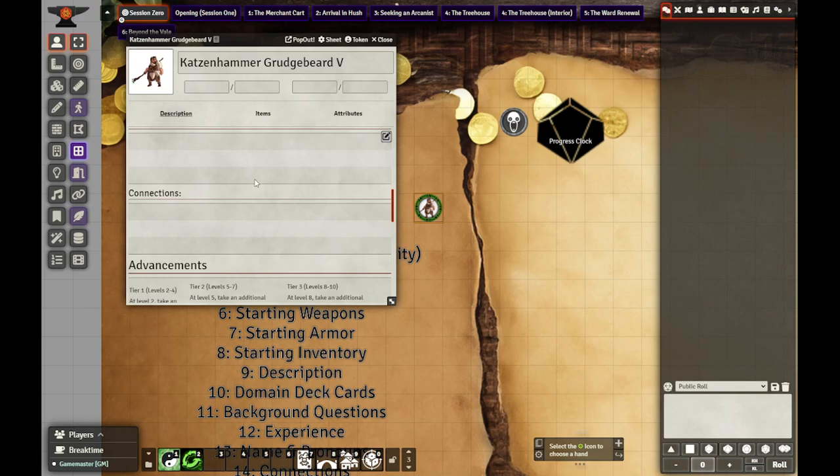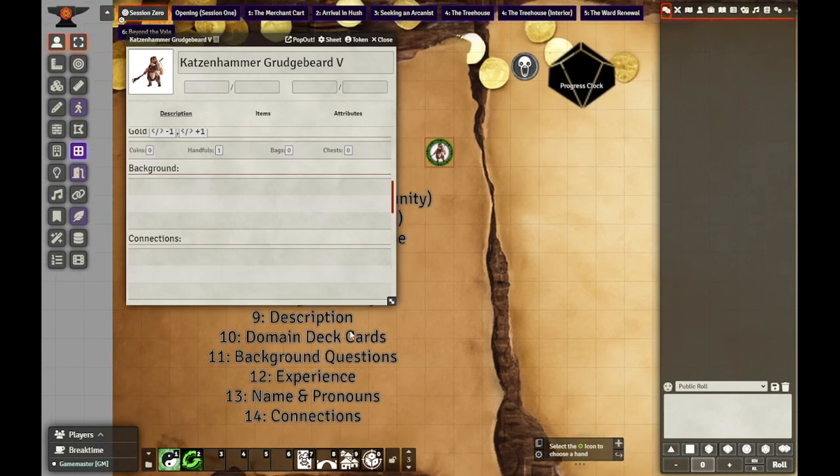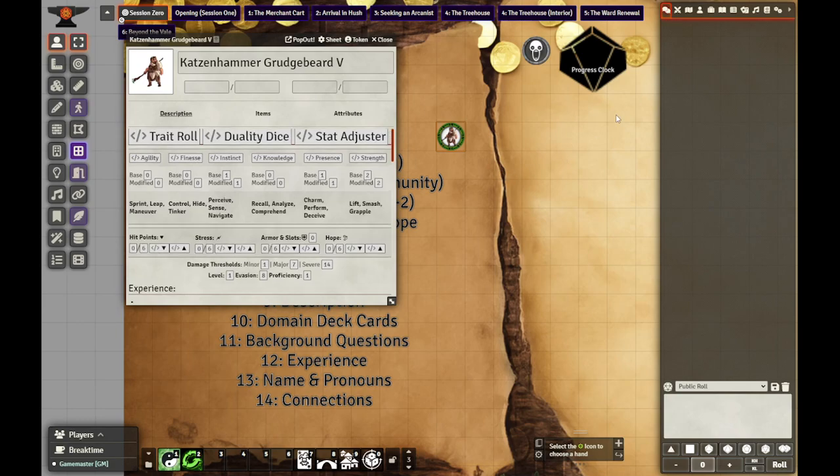I found that manipulating the character sheet can sometimes be a little dodgy, so that's done. Experience, name and pronouns, connections. We don't have a second character but at least I showed you how that macro works. Now let's actually play.